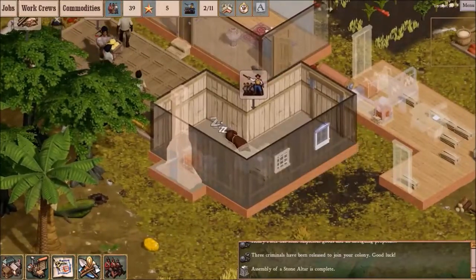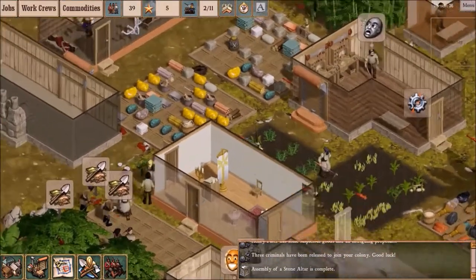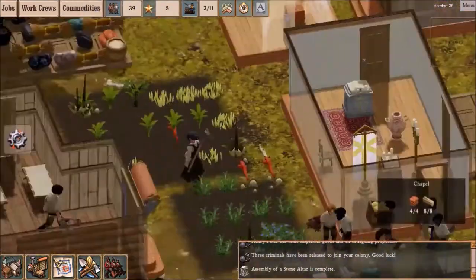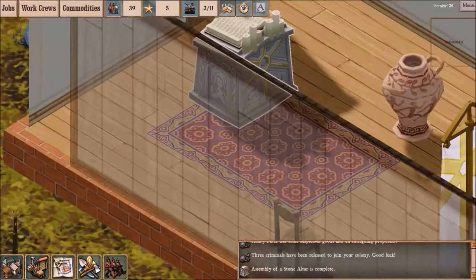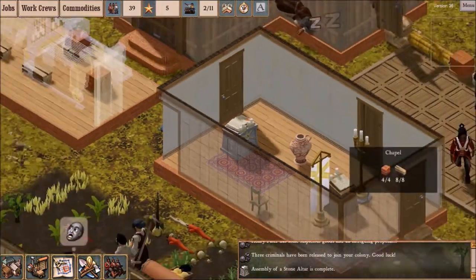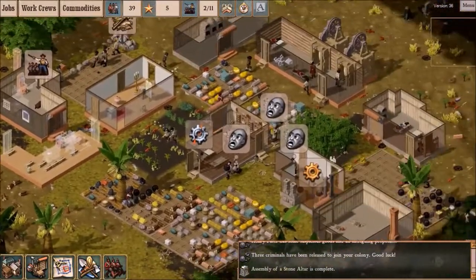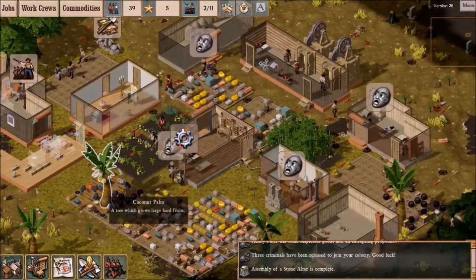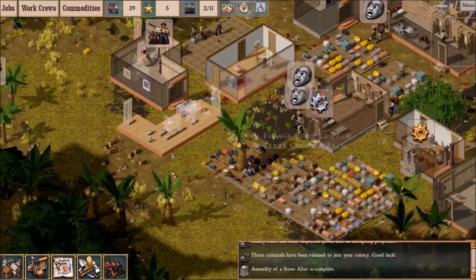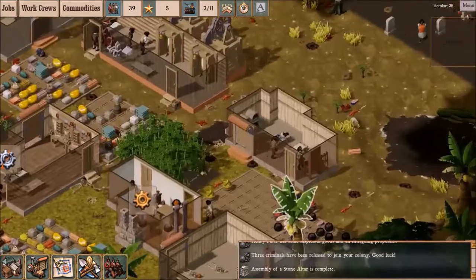The lack of beds is becoming a problem — we're getting people sleeping on the floor, which is not ideal. Here's the new fancy stone altar; very fancy indeed — it actually uses gold. The clear coconut palm command doesn't quite work; there are still coconuts growing in the middle of my stockpiles.